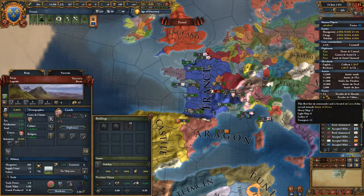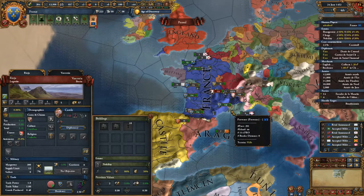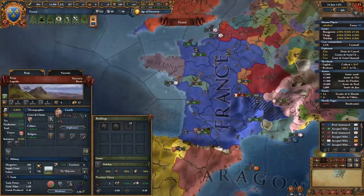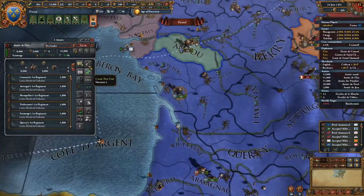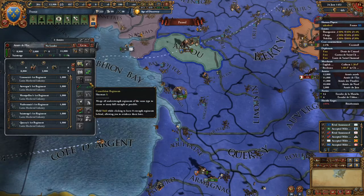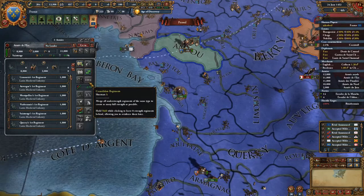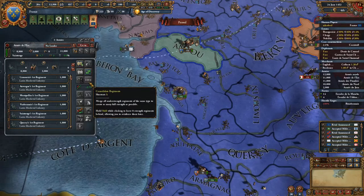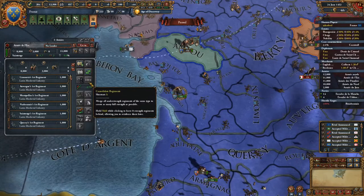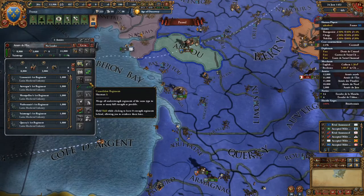But now, let's talk more about your army. Did you know that if an army has taken damage, there's a feature which allows you to merge your troops — I'm talking about consolidated regiments. Since in battle, a full regiment is more effective than two with half manpower each — and it would beat them both in a fight, even if technically it's still the same amount of men.